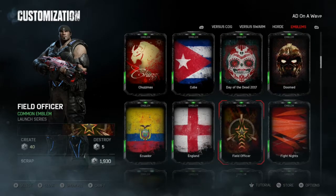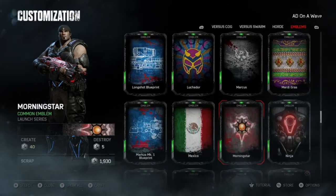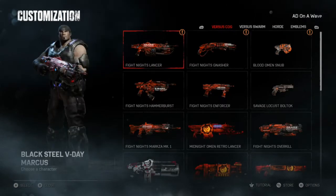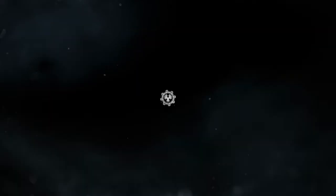OpTic Gaming emblem — yes! Hell yeah! I'm gonna put these on. Starting things off with the emblem, let's go find this bad boy. Got the OpTic Gaming emblem — this is dope. I'm wearing it, I'm putting it on.